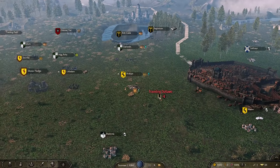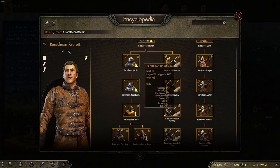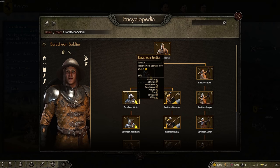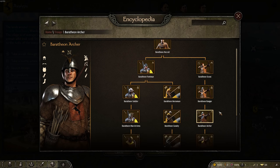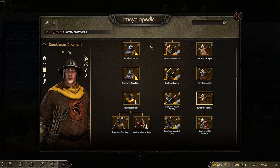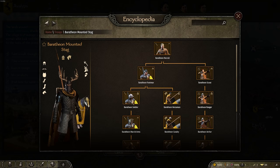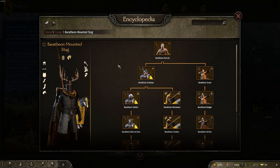They also have custom troop trees for pretty much every faction in the game. You can see the Baratheons here, going from Baratheon recruits all the way down to their elite Baratheon men-at-arms — really cool helmets, different types of swordsmen and shields. The armor is varied; not every troop has exactly the same gear. The quantity and variety of armor has definitely improved compared to previous updates where they were relying heavily on vanilla assets.